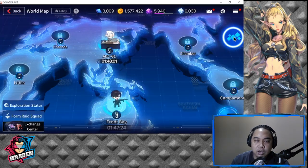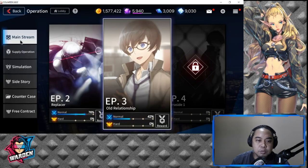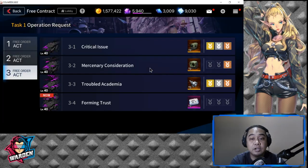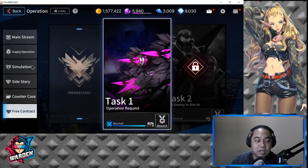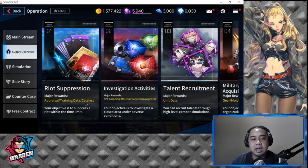Aeternium is your currency for playing operations in the game. You'll be using Aeternium for Mainstream, up to Free Contract. Free Contract is the best place to mine your gear, so I highly suggest you invest in unlocking your Mainstream — because it's only when you play Mainstream that you unlock Free Contract. Mine your gear there and get gear for your characters.